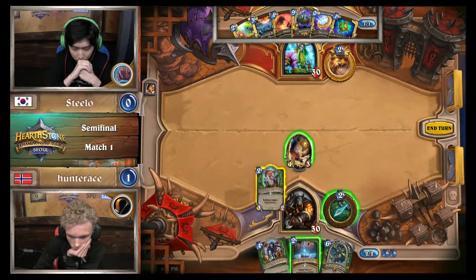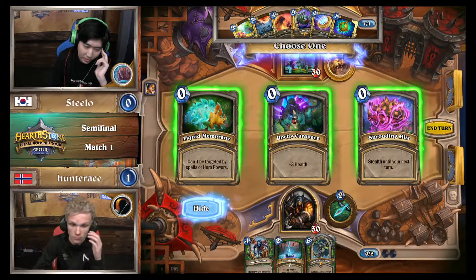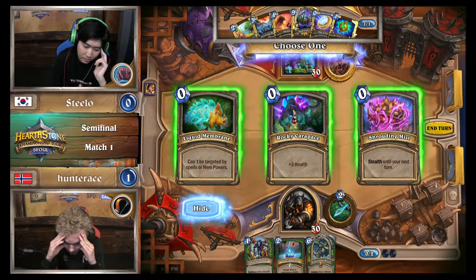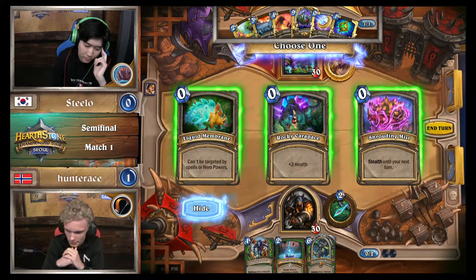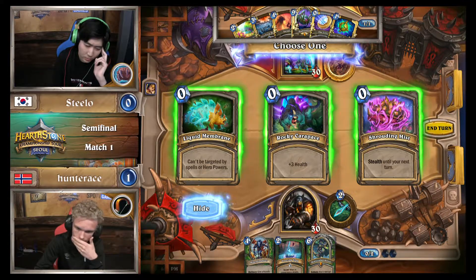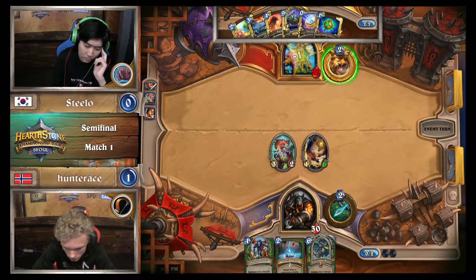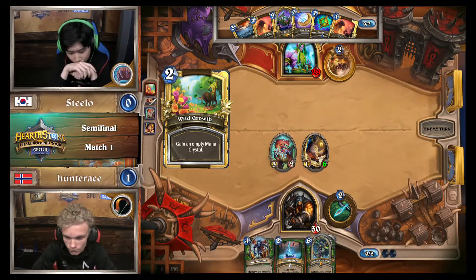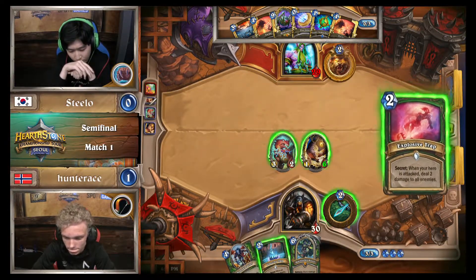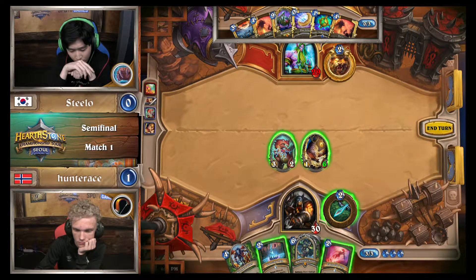Death Stark or Rexxar, though — that could be a much different way. So not necessarily the best aggressive tools here. There can be some really good stuff with Liquid Membrane because Druid is very target-removal focused with Jasper Spellstone and Swipe. It does end up picking the plus health, which kind of functions similarly anyways, just giving it a lot of resilience. And this makes sense too, given the fact that Hunter Ace might need to be trading into a board with Oak and Summon. Yeah, it makes the most sense here.